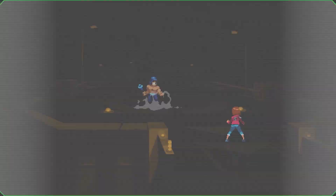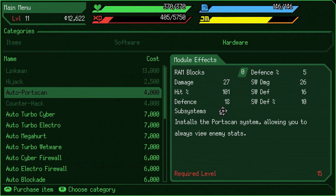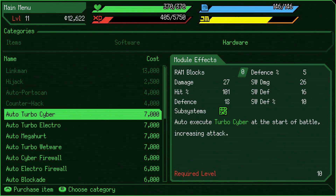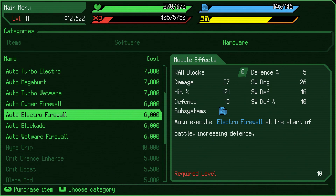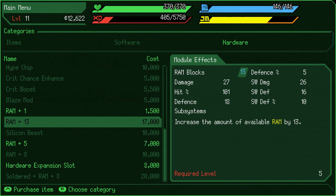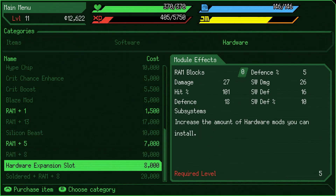It's not just different super moves and software you need to keep track of though, you also need to equip hardware. You have three slots for hardware, and each piece you slot in powers you up massively. There's hardware that gives you extra RAM slots for the software, hardware that boosts your stats, and even hardware that makes Noah perform a counterattack every single time she gets hit. It's well worth heading down to the store and spending your hard-earned coin on these handy upgrades.